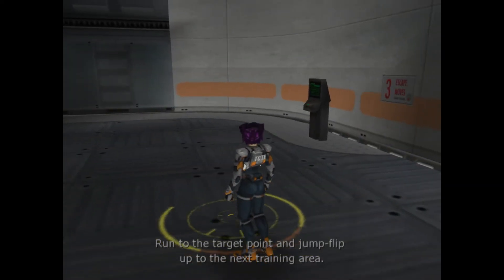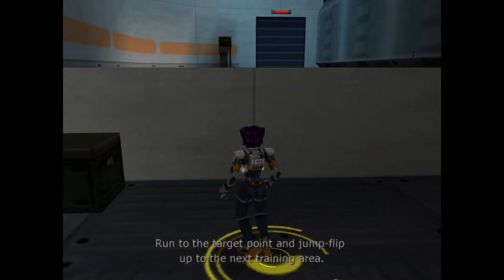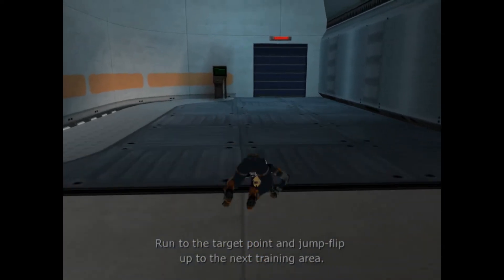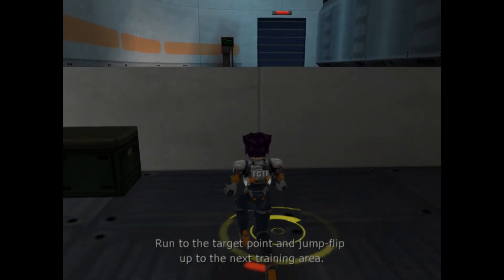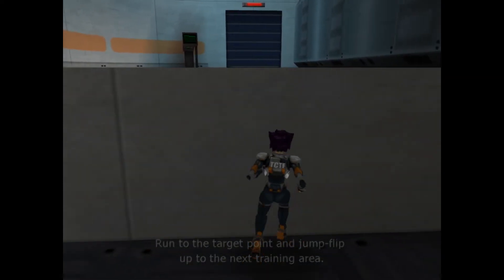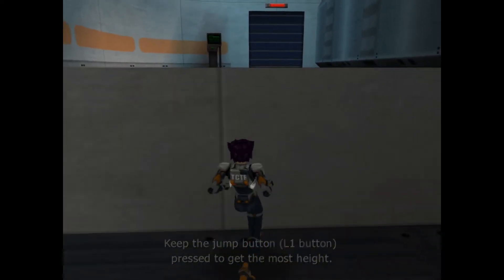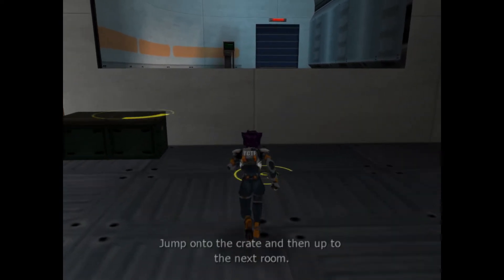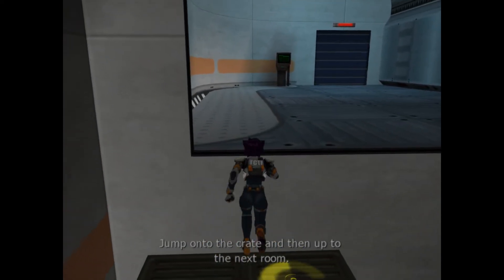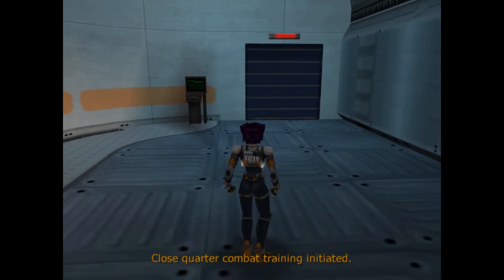Try to jump flip over the wall to the next training area. Keep trying — make sure you're moving toward the wall when you start your jump. Don't worry, there will be plenty of time to practice your jump flip later on. For now, let's learn the basics of hand-to-hand combat.